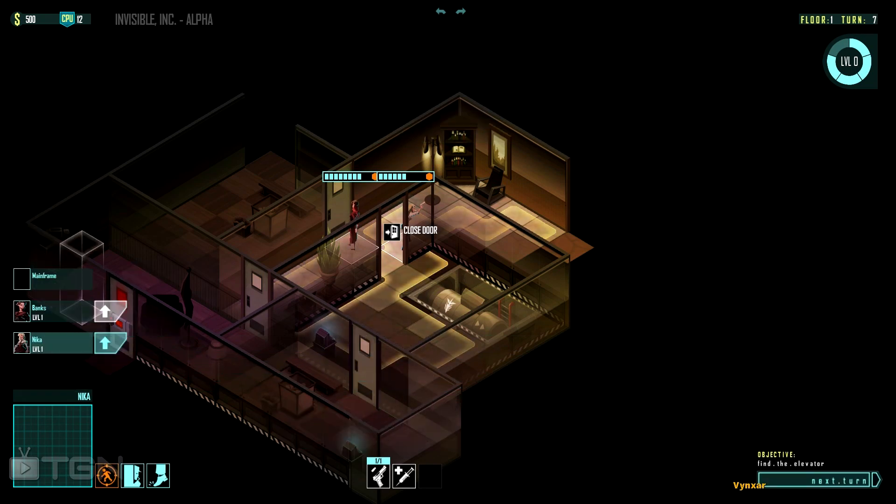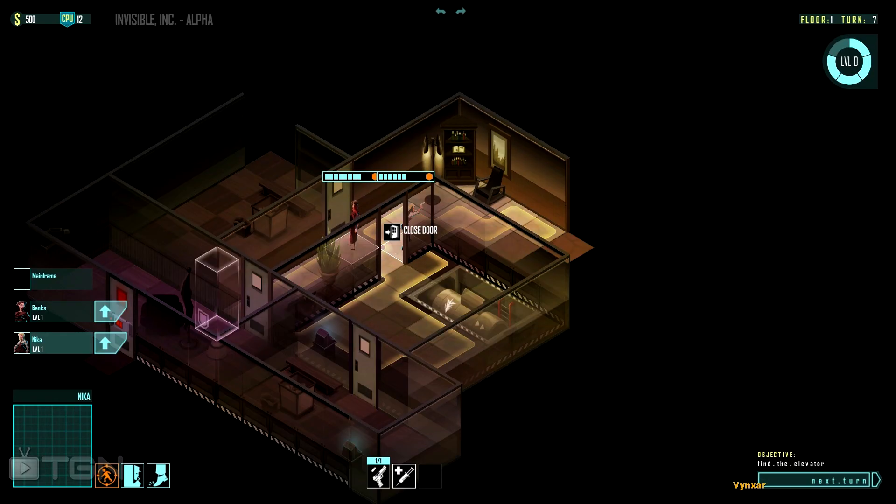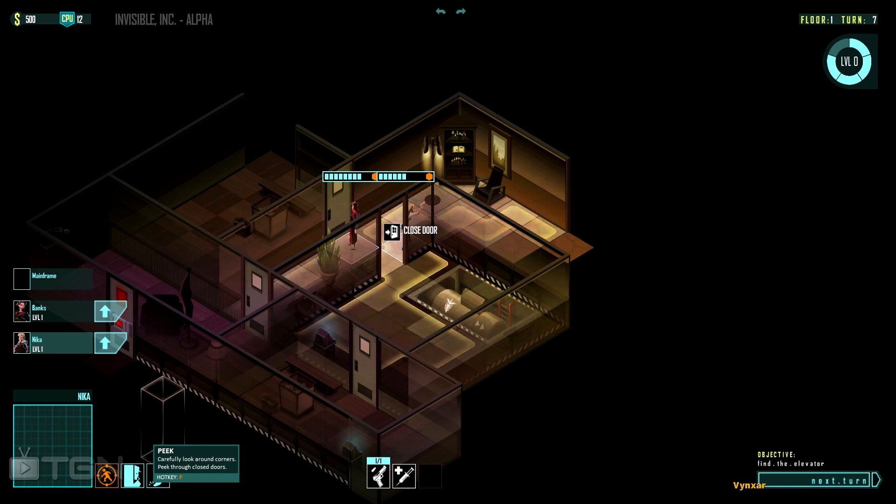There is now a new icon which is going to allow you to upgrade your agent — I love that little 3D image of the agent moving. I've got 500 bucks and I can maybe increase my hacking abilities. With this character it's going to be pretty helpful. Being able to move faster is going to give me quite an advantage.